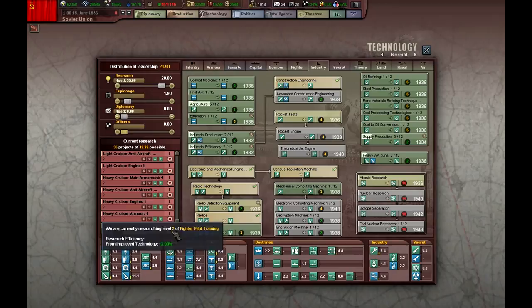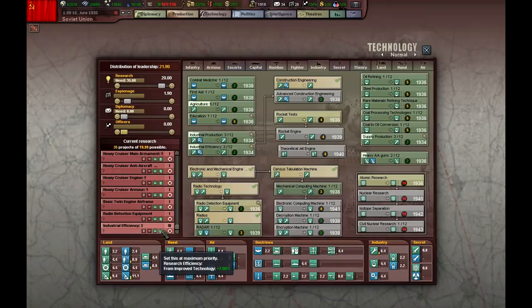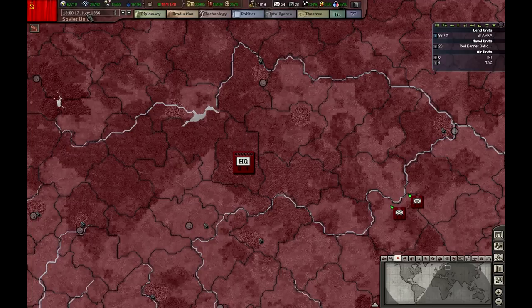Supply production advance — that's great. Let me give it priority again. The first industrial techs are great; these are very, very useful. They increase our available IC and amount of IC, speed research, and decrease the amount of IC needed to build units.